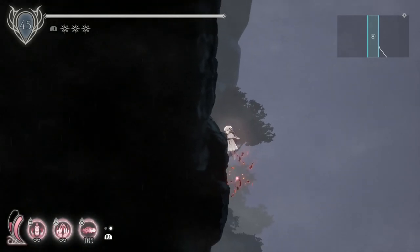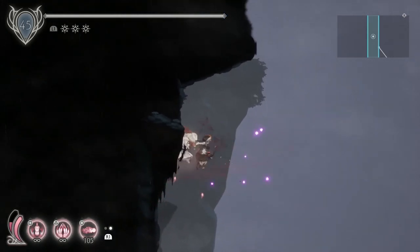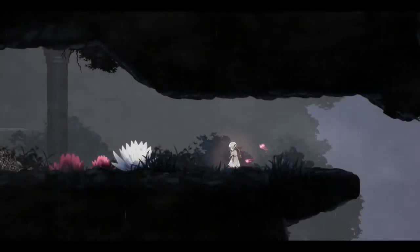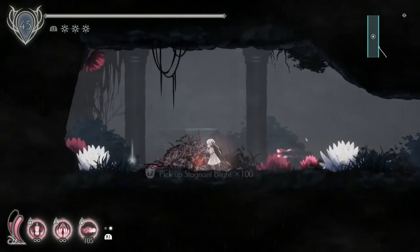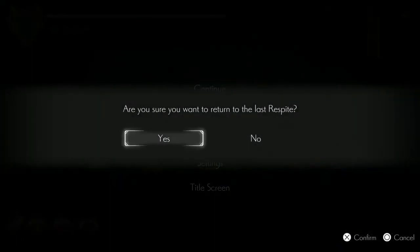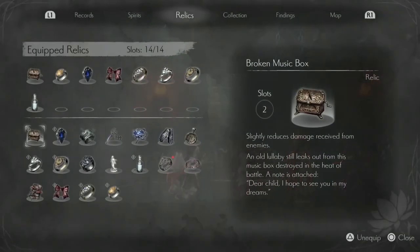Wall jumping up this left wall — it gets a little tricky but you've done trickier jumps in this game. There on the top there's a secret wall. Going in here: King of the First Ages Torn Note number one — and that pops the Newly Anointed trophy. Stagnant Blight times 100 in here. And King of the First Ages Torn Note number two. That trophy is for collecting file number 45.